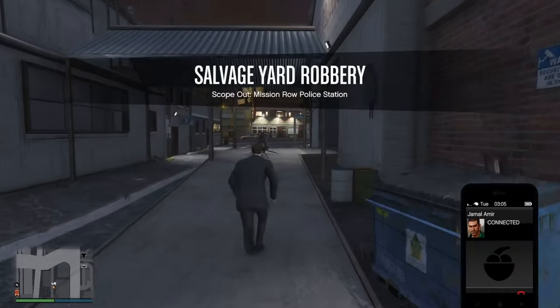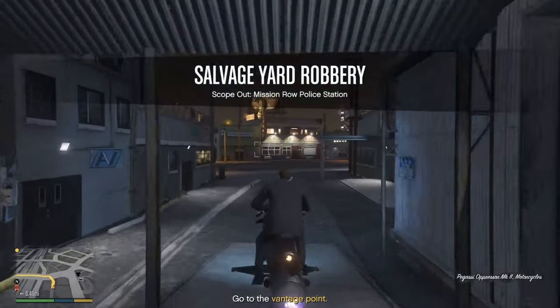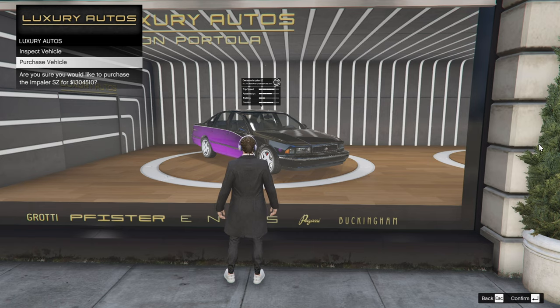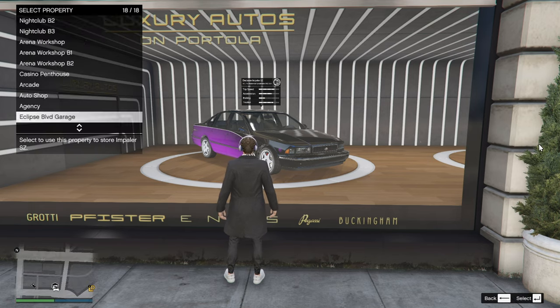Welcome back to our weekly GTA Online update. Let's kick things off with some exciting news. There's a new ride in town — it's called the Declass Impaler SC, and you can find it over at Southern San Andreas Super Autos or on display at the Luxury Autos showroom.